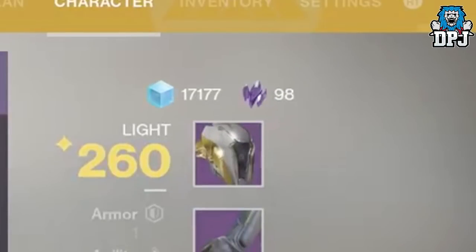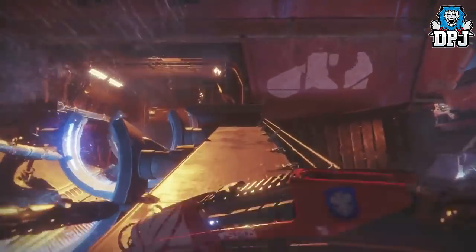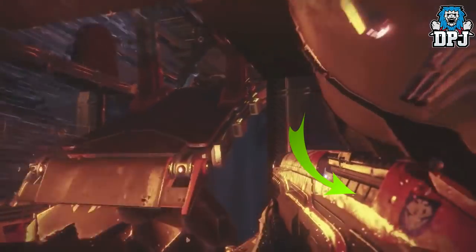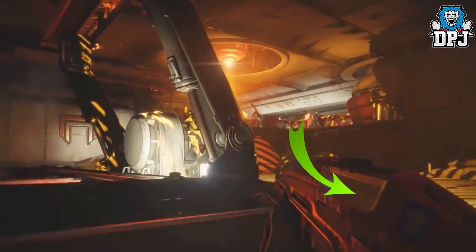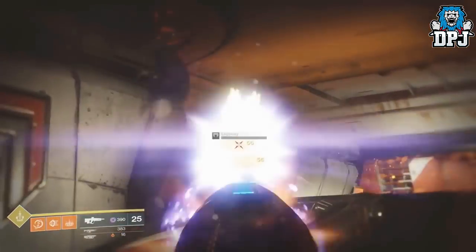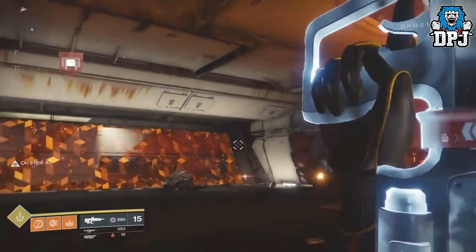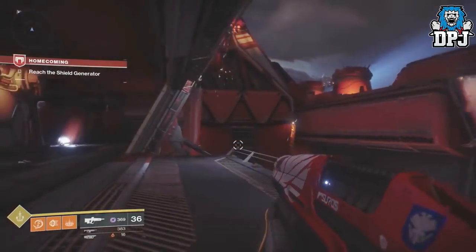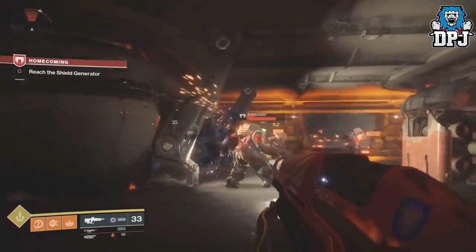Another thing I covered previously: on screen we can see a sniper rifle with an interesting logo on the back of the weapon. I believe this is a clan feature — as we know you can customise a clan emblem, and maybe you can display that emblem on your weapons and even armour. I'll go into way more detail in my other video linked in the description.